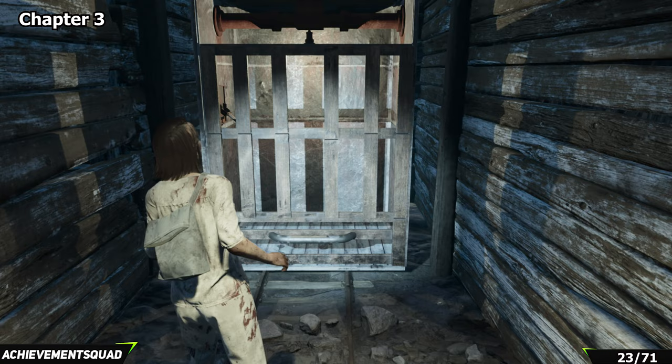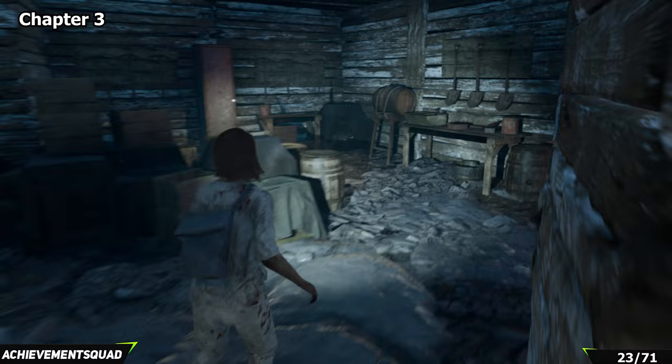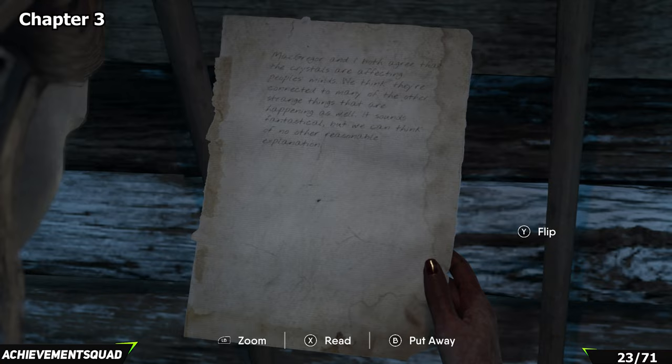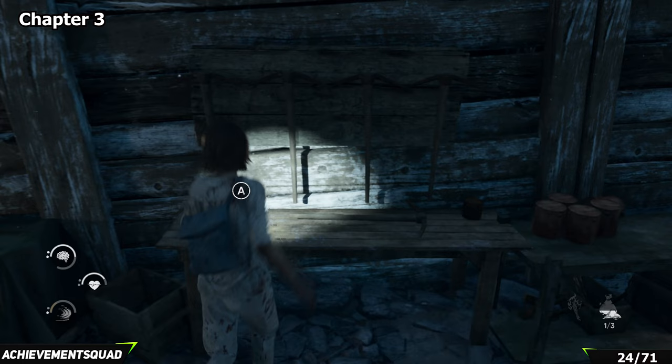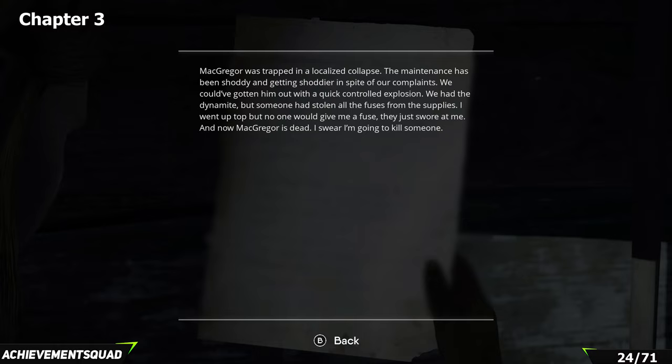Eventually you'll hit the point where you're chasing Sonny and have gone down in the lift into the bottom of the mine area. From that lift, turn around — next to the locker on the left hand side is your next piece of lore. As you continue through the mine chasing Sonny, you'll reach a bit where you squeeze through a gap to get out of the gloom. On your left hand side there is a collectible on the workbench.